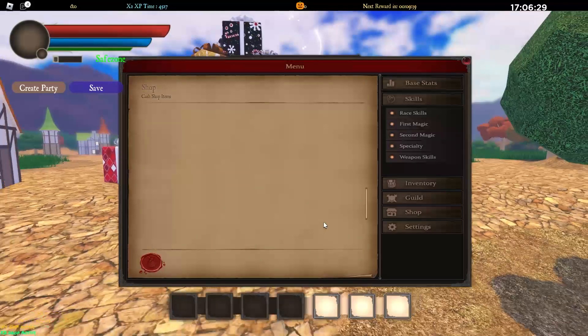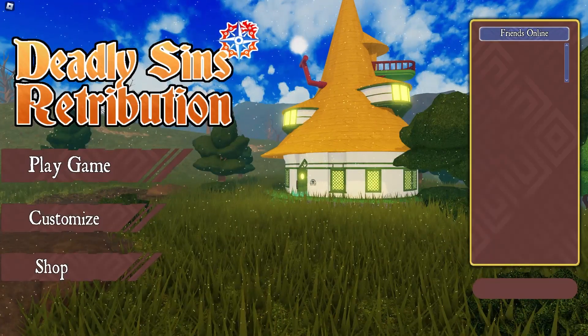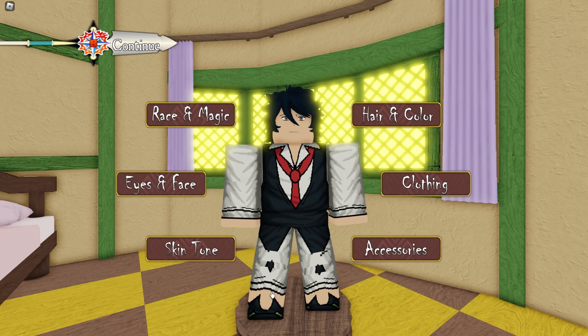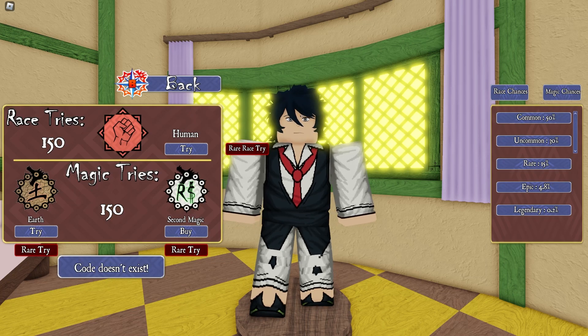In order to find the codes in this game, go to the main screen and press customize. After you press customize, you'll need to select your gender, then click on Race and Magic, and there you can find the enter-the-code spot.